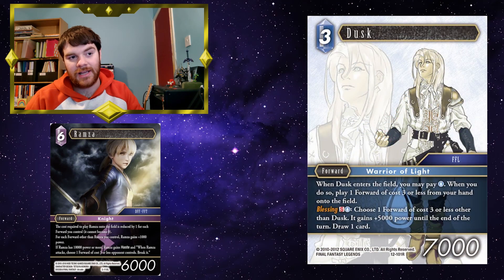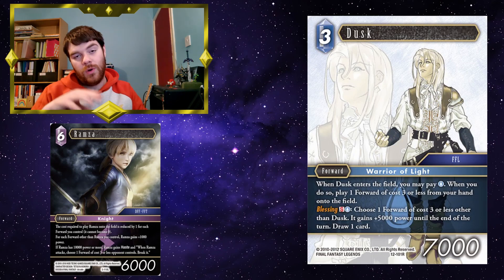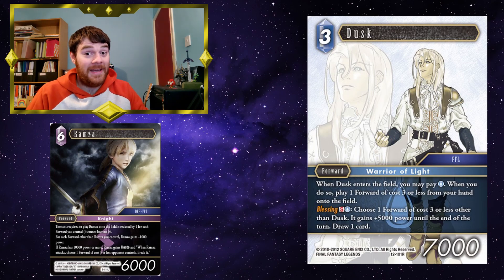Layla — maybe you've got a lightning-water deck and playing Layla into Vikings will just increase the amount of forwards you've got on your field, making Ramza cost less and giving him more power. You then play Ramza for less and just go swinging. Layla and Vikings get you cards to hand as well, which is really, really good. Dusk — as mentioned earlier, being able to play Dusk onto the field and play something else for just 1 extra CP is great, but they also work towards Ramza's cost because you've played Dusk and something else, reducing Ramza's cost by 2 already. If you've also got a Glauuker or Beatrix on the field, Ramza's going to be super cheap and really big when he comes in.